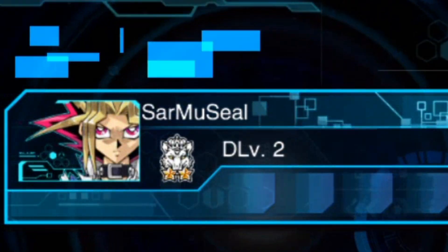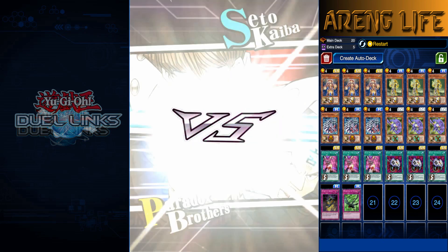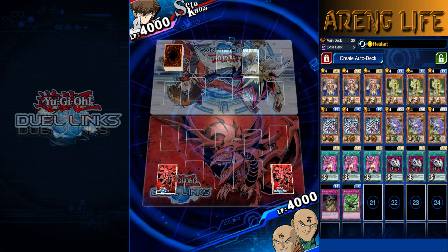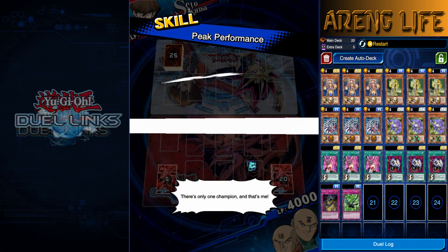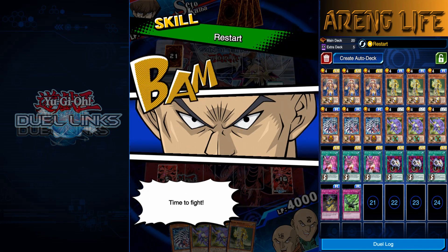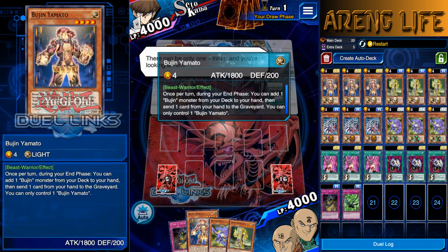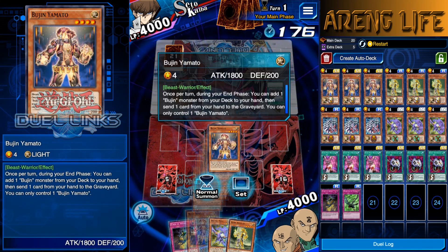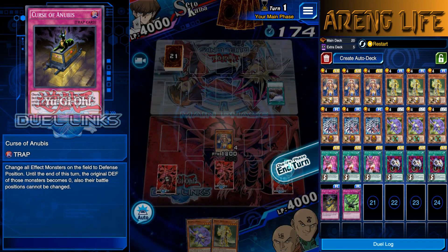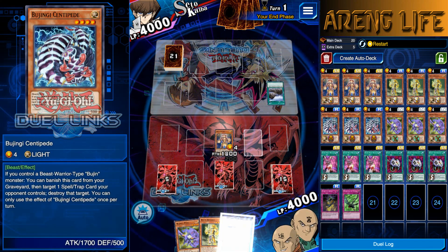Third duel - who's next? We got Sarmu Seal from Thailand. We got a Seto Kaiba player. I don't know what Paradox Brothers could be running now. We're gonna have to restart again - I can't get lucky. I can't just start with a Yamato in hand and some back row. There we go - finally I have one and I have protection. Let's go ahead and summon this guy finally. We're going to send Centipede so we can destroy whatever he's got planned.